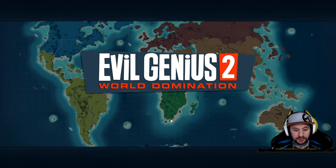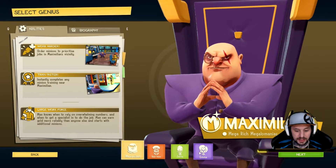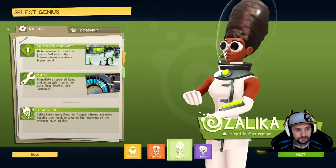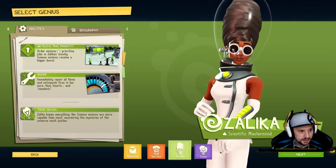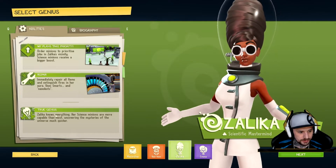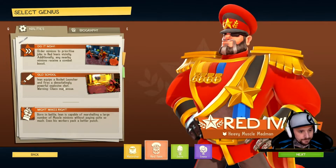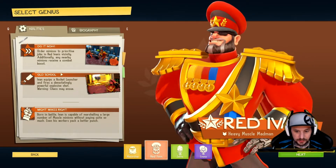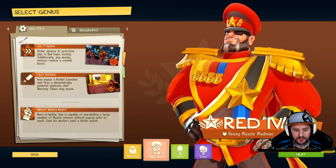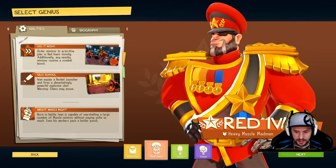I'll have a tutorial on this, but I'm going to pick a different genius. I've used Maximilian and I've used Emma, so it's between Red Ivan and Zalika. This one's a Scientific Mastermind — plans take priority, immediate repair of all items, extinguish fires in her aura, uses smarts and nanobots. Everything with her science means minions are more capable and uncover the mysteries of the universe much quicker. This guy is all battle — war is a beast. We'll go with Ivan, let's be Muscle Man.